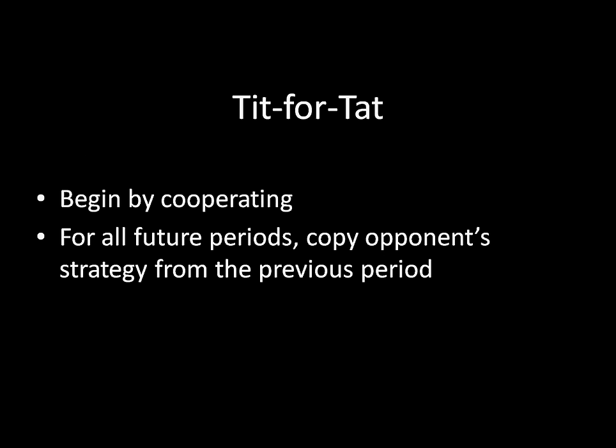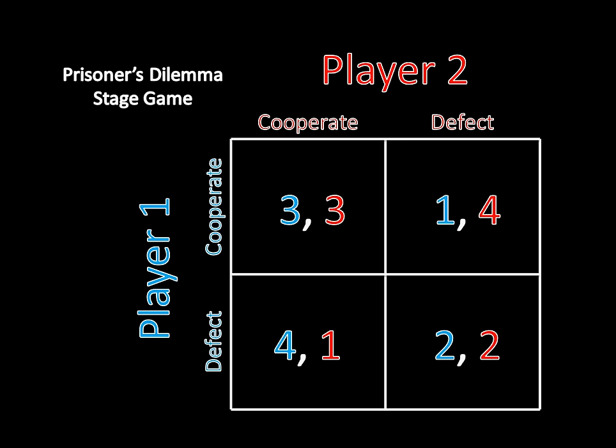Last time we introduced Tit for Tat — it's a strategy in the infinitely repeated prisoner's dilemma that begins by cooperating, and then for all future periods it duplicates the opponent's strategy from the previous period. We have two players interacting in an infinitely repeated prisoner's dilemma with the stage game form and payoffs shown on screen, with common discounting over time. In every future period, the players will be discounting their payoffs by a factor of delta.